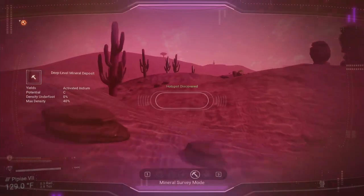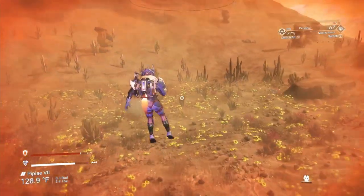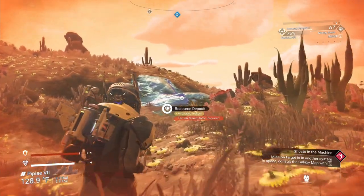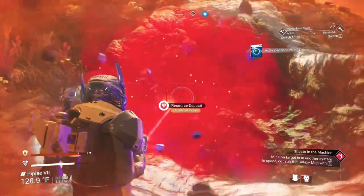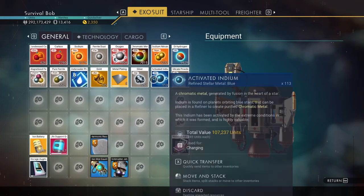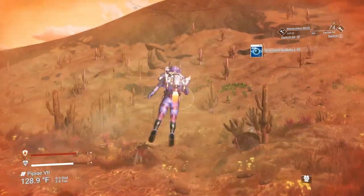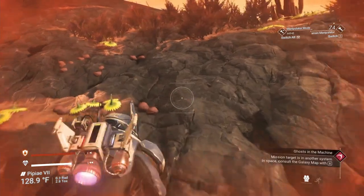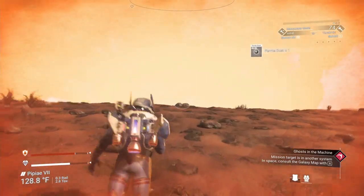If we're going to spend a lot of time here we're definitely going to want to get some hazard upgrades for heat. This planet just has activated indium laying around so let me grab some quick and show you why you're looking for it. Activated indium is 949 units a piece — that's about the most expensive material you can get. Cobalt's around 400, chlorine's around 600. So 950 for activated indium is pretty good — it's going to be the most you'll get per stack of mineral.